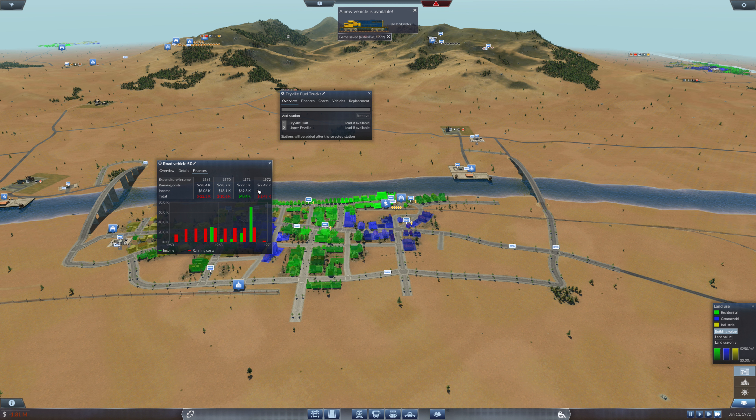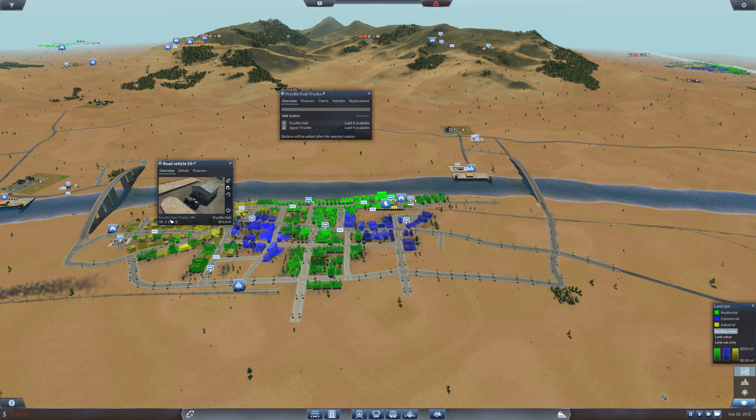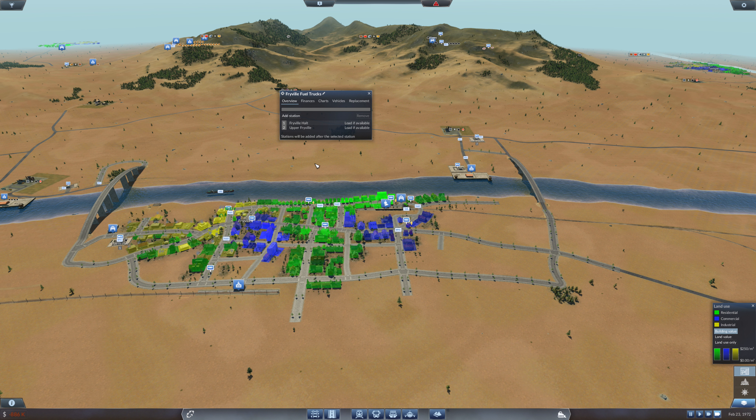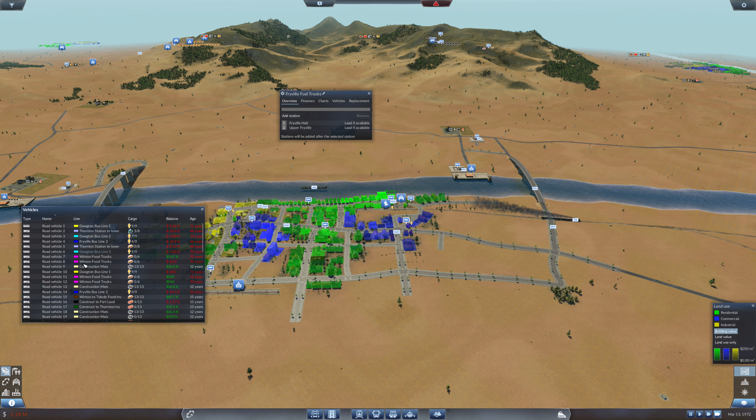Running costs, top speed — I'm looking for somewhere that I can change what it's actually carrying and I'm not finding that. Can I get at it through here? Let me just pick one of them. I want Fryville fuel trucks. I think I saw somewhere... that just brings up a load of the vehicle list. So fuel trucks — that doesn't show me any detail. I don't want it to take oil; I want it to take fuel. And it's carrying oil. Oil is no use to me at all here. I wanted fuel.